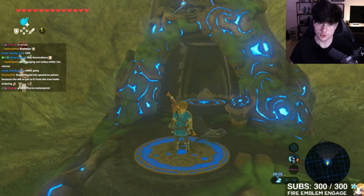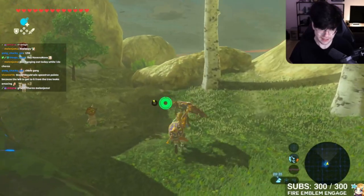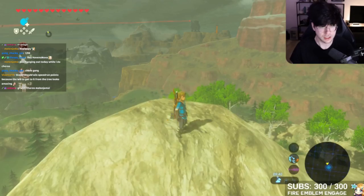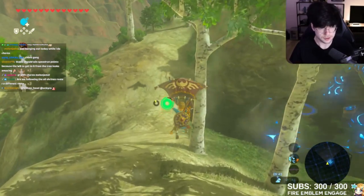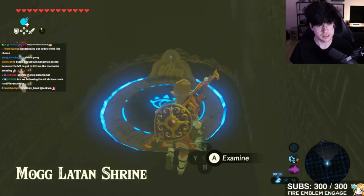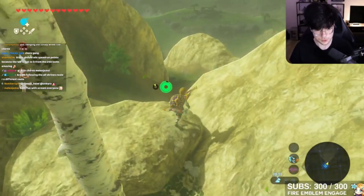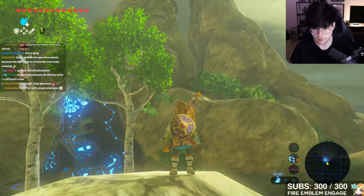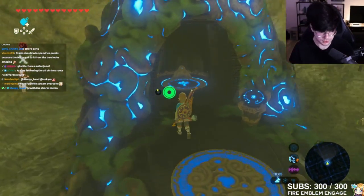I'm not going to be rating locations of shrines too much unless they are related to getting the shrine out of the ground. However, this shrine happens to be on one of the most useful locations in the entire game — casually and in speedruns it's extremely useful because you have access to durians, endura carrots, enemies, the lord of the mountain, and so many important locations. But that won't change the rating.